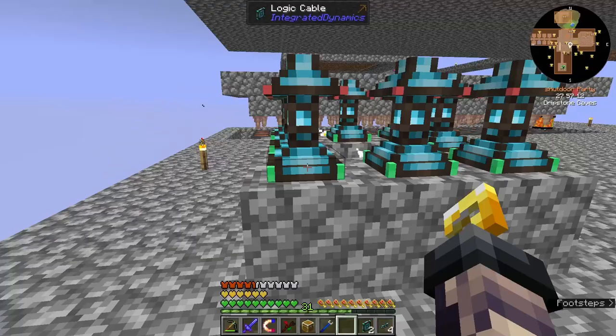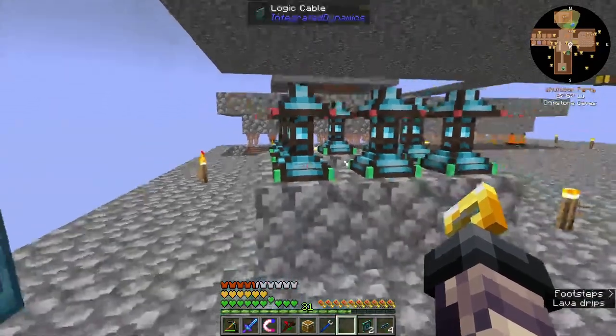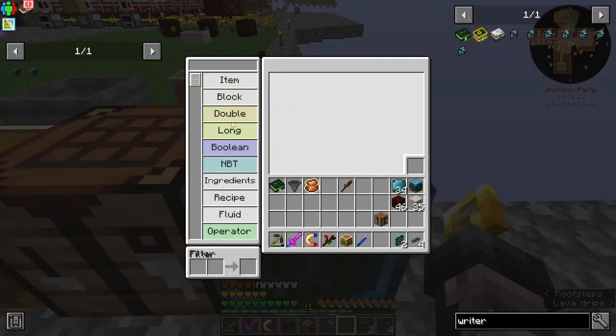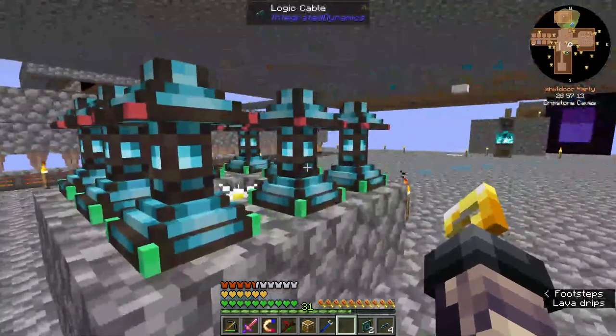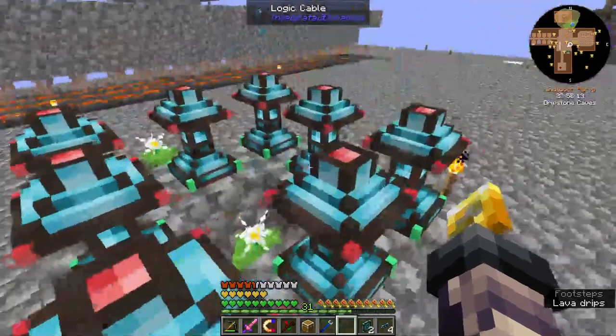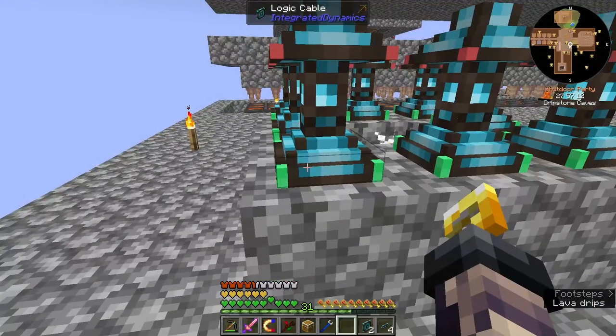First things first, we have a block reader and a redstone writer. We're going to come over here to our logic programmer and we're going to check for a block. That block we're going to check for is living rock. We're going to have to do this on all of these by the way — there's no easy way to really do this. I'm going to do this for one part and then come back and do it later.